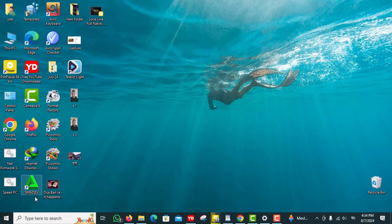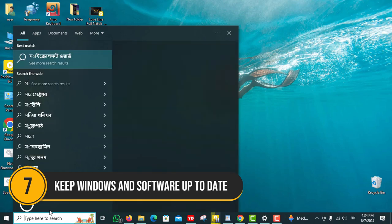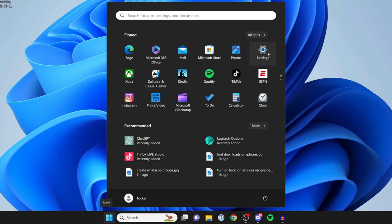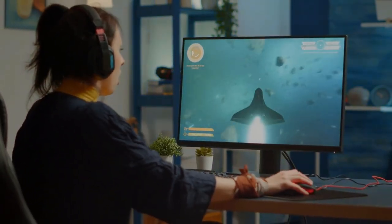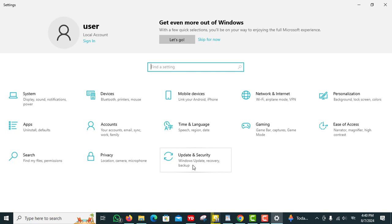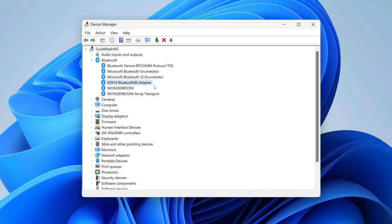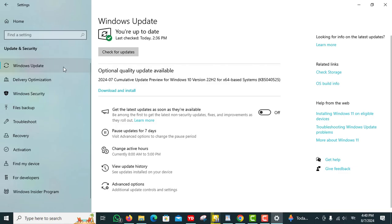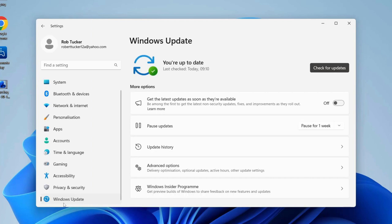Number 7: Keep Windows and software up to date. Regular updates often include performance improvements, bug fixes, and new features that can enhance your gaming experience. To check for updates, go to Settings > Update and Security > Windows Update and click Check for Updates. Make sure your other software, such as game launchers and utilities, are also up to date. Staying current ensures you benefit from the latest optimizations and security patches. Regular updates can keep your system running smoothly and securely.